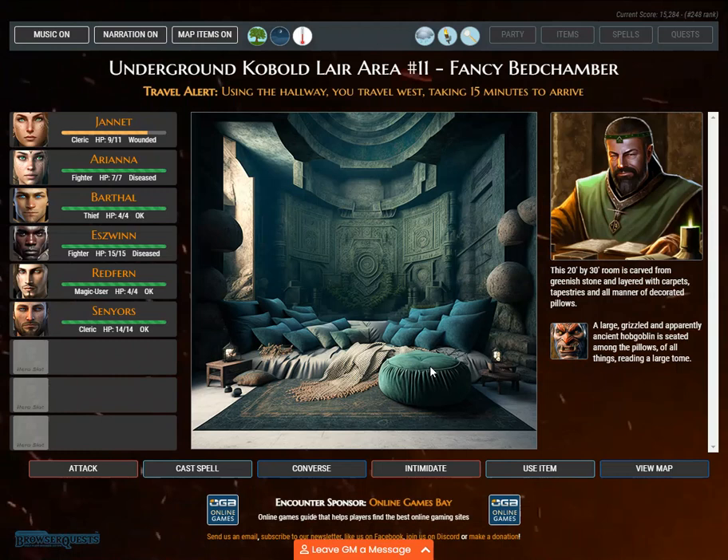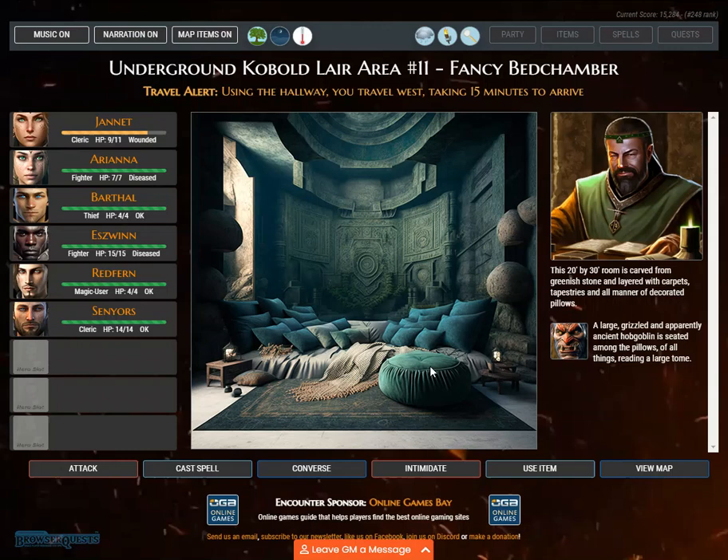Travel alert. Using the hallway, you travel west, taking 15 minutes to arrive. This 20 by 30 room is carved from greenish stone and layered with carpets, tapestries, and all manner of decorated pillows. A large, grizzled, and apparently ancient hobgoblin is seated among the pillows, reading a large tome.